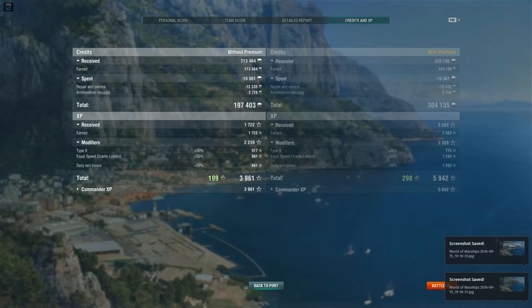Experience-wise I earned almost 4,000 XP; with premium I would have earned almost 6,000. Basically how this economy works: when you have tier 9 and tier 10 ships, Wargaming forces you to play tier 5 and tier 6 just to afford one bad game in your high-tier ships. This is the reason I play Kamikaze R — it's fun, makes lots of credits, and it's a very cheap ship to run with amazing rewards for its tier. Thank you for watching, please subscribe, leave a comment, and see you in the next battle!